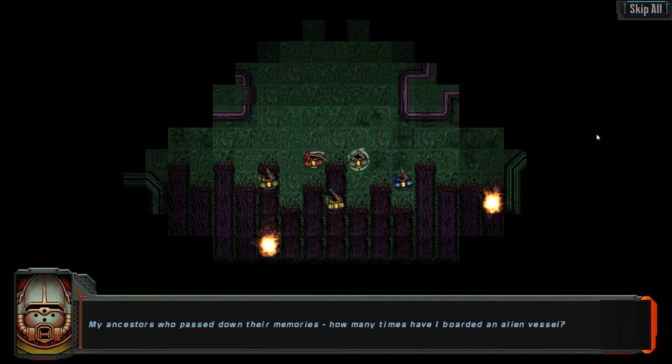My ancestors who passed down their memories — how many times have I boarded an alien vessel? The living, moving walls. The stink of Xeno. The screaming of our censors. Each of us is steeled by our ancestors' lives. We are fearless for their victories.